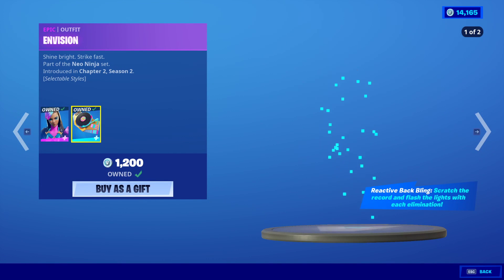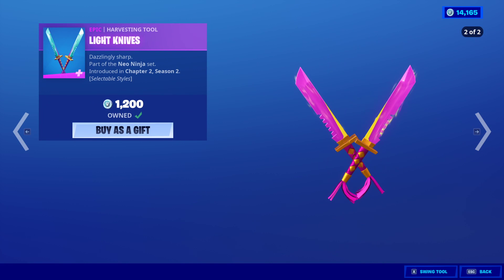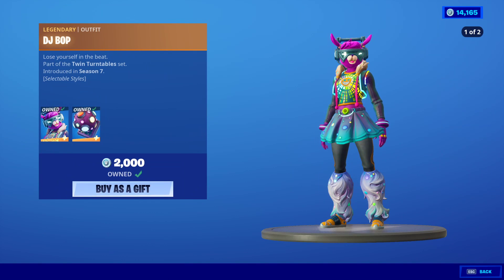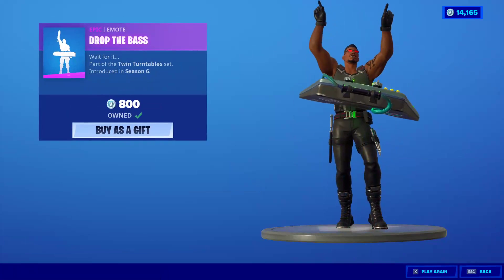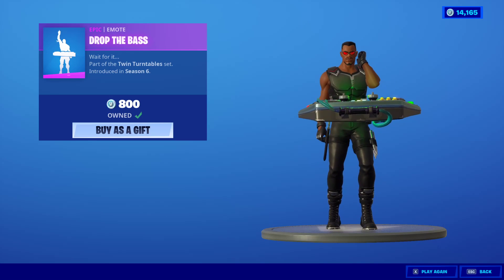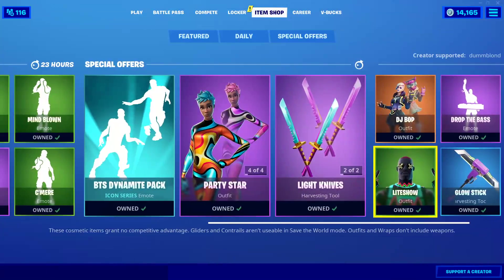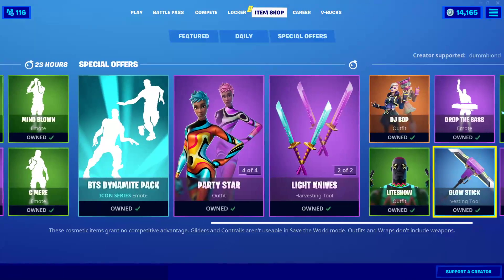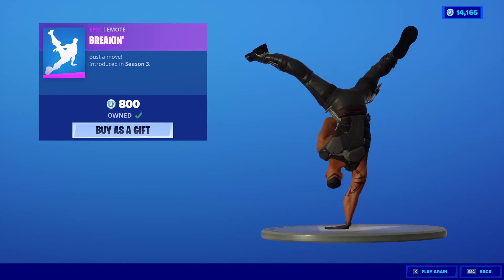Envision is back with the back bling Backscratcher. She's got a ton of edit styles that I can't go through here because it's way too many. The Light Knives. DJ Bop is back with an edit style — back bling is the Glow Show. You know why we're getting this? It's because Slushy is performing on Saturday. I'm very excited for that — I know him, really cool friend of mine. Drop the Bass emote is back. Glow Rider is back. The Light Show is back. The Glow Stick. And the Breaking emote.